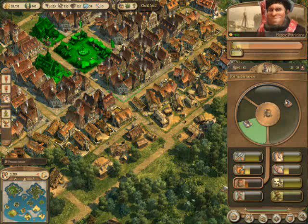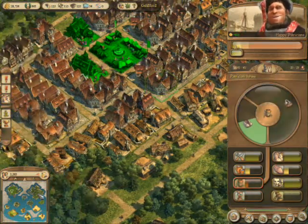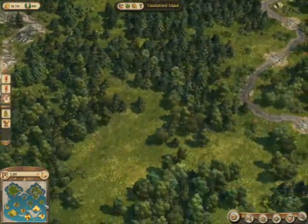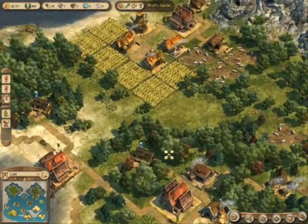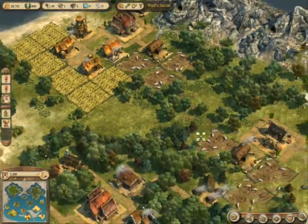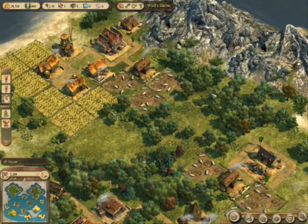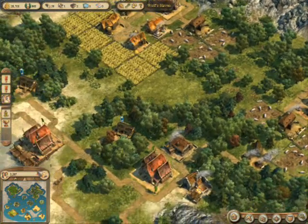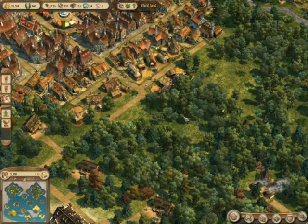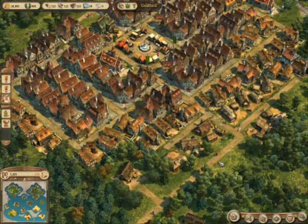I'm trying to upgrade my patricians to noblemen, and in order to do that I need leather jerkins. To get leather jerkins, I've set up my own little production island simply for producing goods, where I've made pig farms and tanneries. You send the pig skins to the tanneries, and the tanneries make leather jerkins. There is combat in this game, but I generally avoid it because I'm a peaceful person and I just like to build.